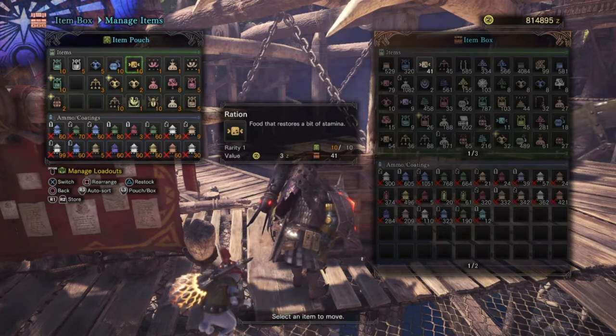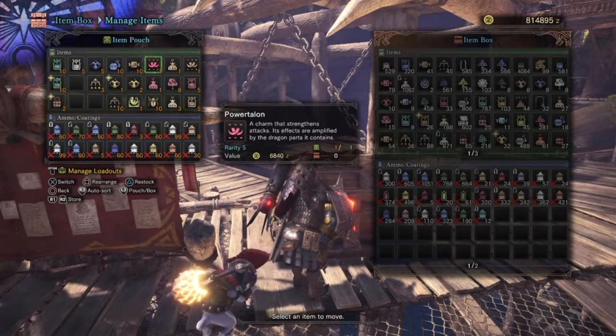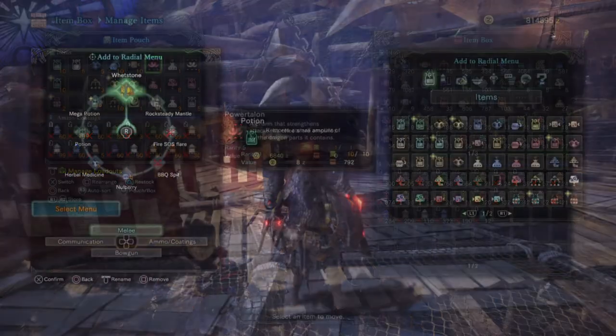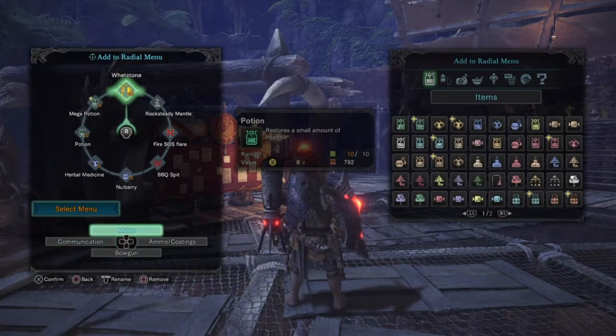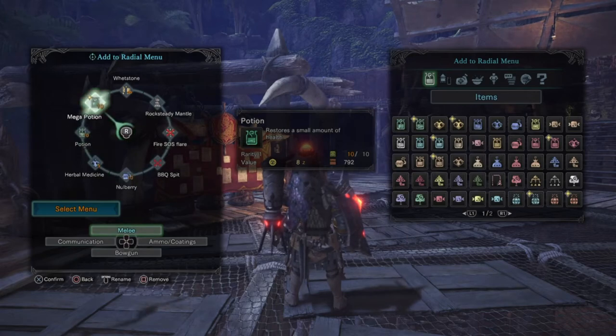Lastly, if you have the zenny then go ahead and buy the power and defence charms to increase your attack and defence, and some bombs so you can use them to sleep bomb Basil when it gets weak. Make sure afterwards you place your items into the radial dial as shown, as it can help with micromanaging your gear on the spot without having to go into your menu screen.